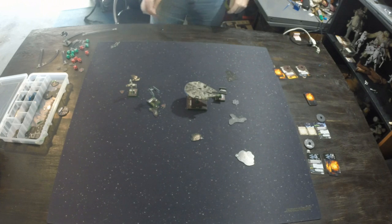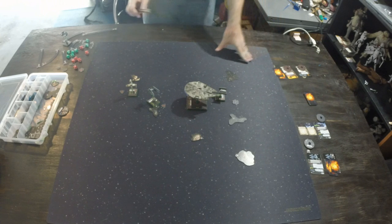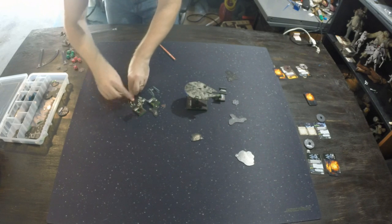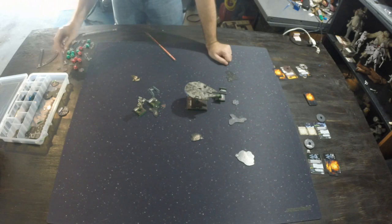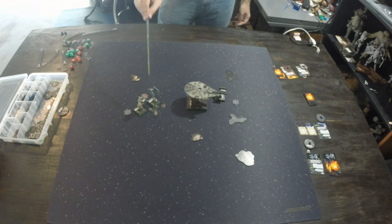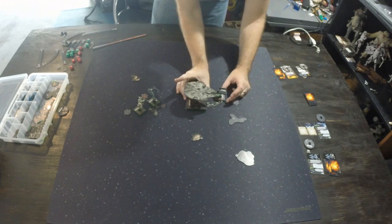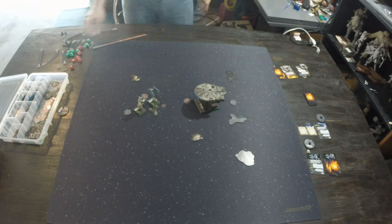The B-Wing does a one-bank — a green maneuver — clearing his stress. His template touches the debris cloud though, so he gets a stress token and rolls for damage: a hit, so no critical and no damage. He takes a target lock on the Interceptor in hopes of a shot next turn. Chewbacca does a hard one-turn and takes a focus. Obstruction is also important: if a shot passes through an obstacle, the defender gets an extra green die to roll.